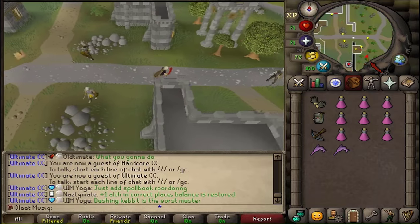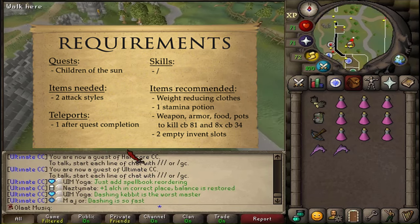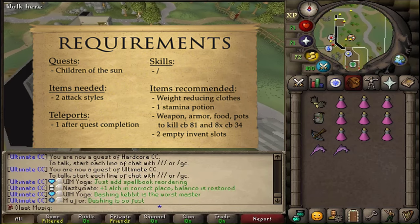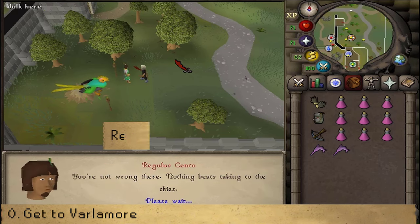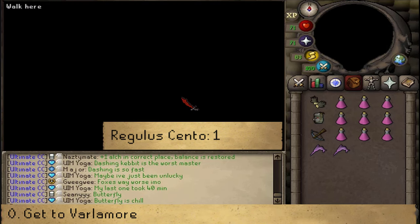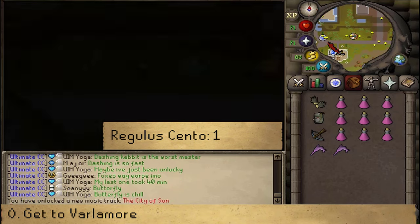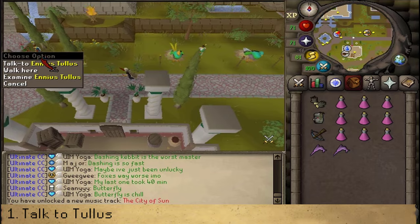Welcome to the speedrun edition of the Twilight's Promise quest. Be sure that you meet all requirements and then head east of Varrock. Let's talk to Regula Cento and select option 1 to get to Warlmore. After we've arrived, let's head a bit west to find the Talos Twins — that is the quest start of the Twilight's Promise quest.